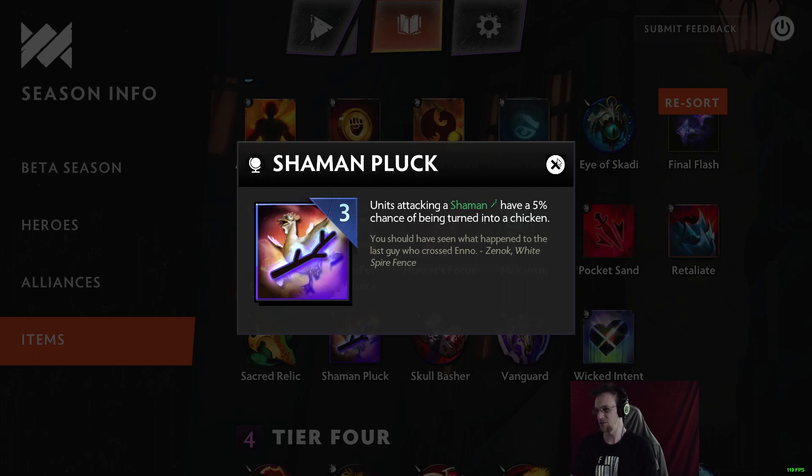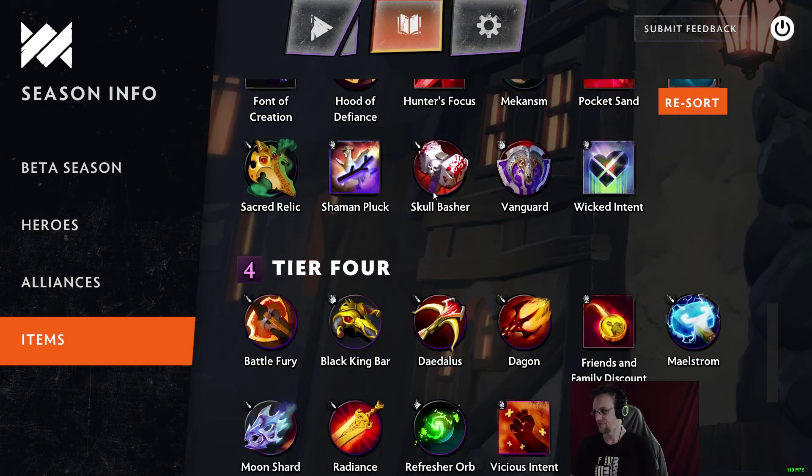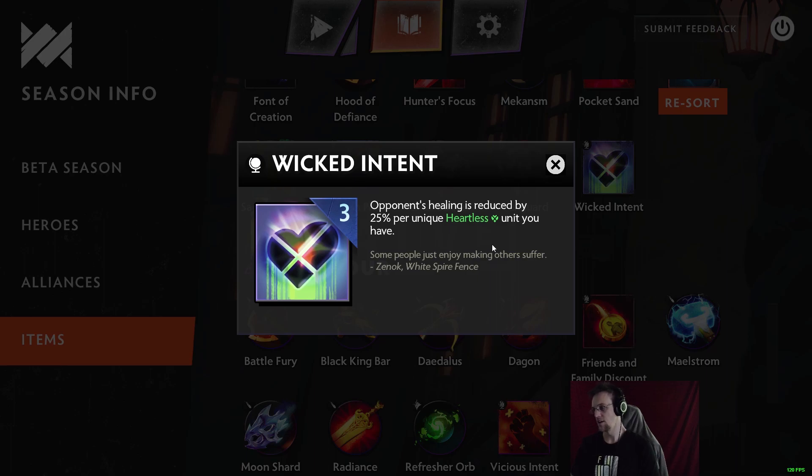Sacred Relic: 60 attack damage. Shaman Pluck: units attacking a Shaman have a 5% chance to be turned into a chicken. Skull Basher is a basher. Vanguard is a vanguard. Wicked Intent: opponents' healing is reduced by 25% per unique Heartless unit you have — like a Spirit Vessel applied globally, really good against Goblins.